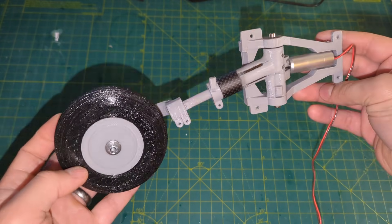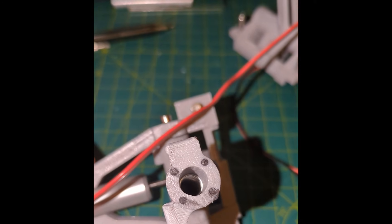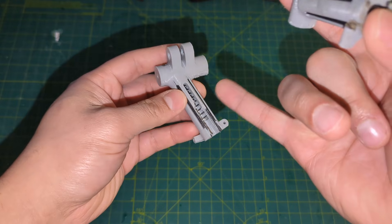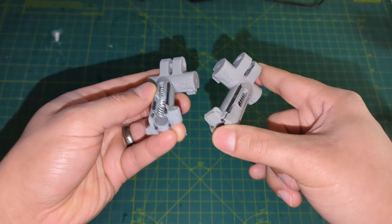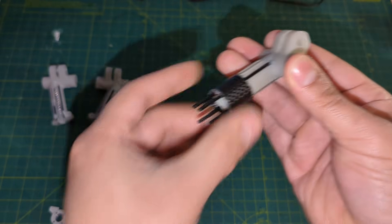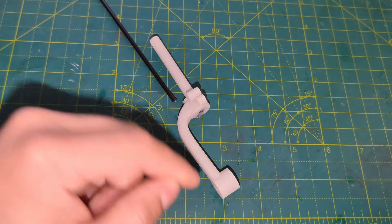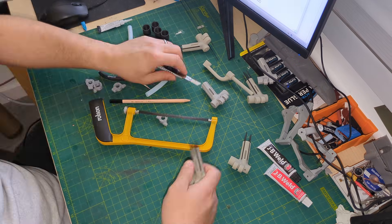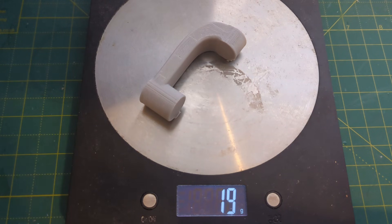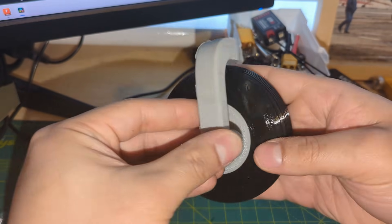I didn't go much into the rationale behind the landing gear design last time, so I'll talk about it now. These landing gear were from the original Mk5 test run — my first attempt at reinforcing 3D printed landing gear with carbon rods. They were a step up from unreinforced landing gear, but they still failed in exactly the same way. The PETG just was not able to hold them together. That's where these new nylon parts come in. I think this modification will significantly improve this landing gear design, but a chain is only as strong as its weakest link, and I haven't yet come up with a solution for reinforcing the curved section of the landing leg.